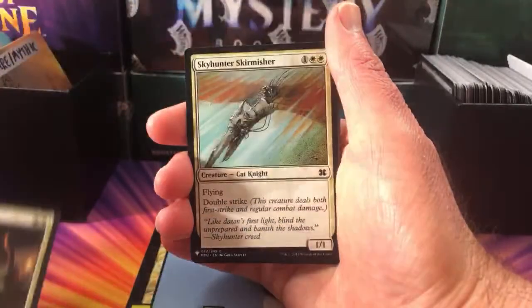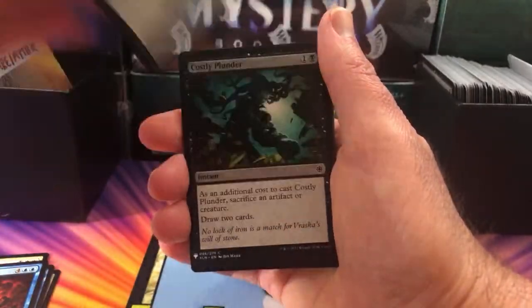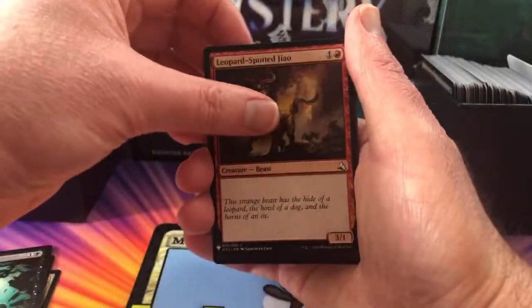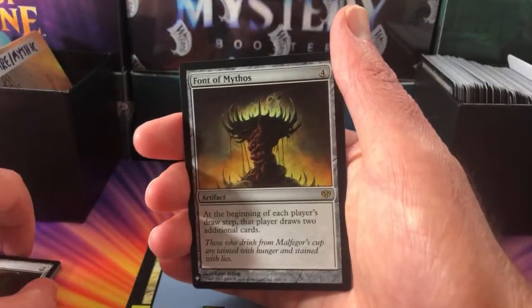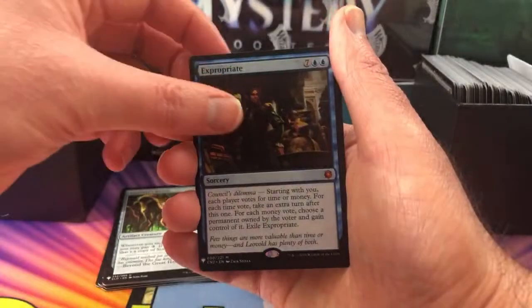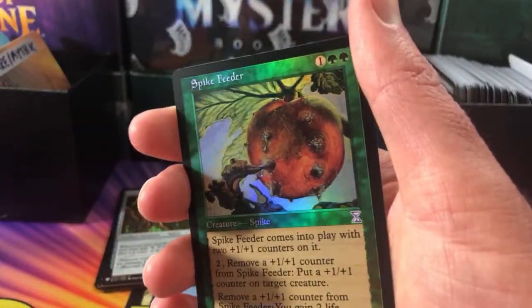We have Village Bell Ringer, Sky Hunter Skirmisher, Fleeting Distraction, Mahamoti Djinn, Disowned Ancestor, Costly Plunder, Leopard Spotted Jiao — I don't think I've seen this card before, very cool. Barging Sergeant Revive, Dirkwood Bailiff, Rosemaine Centaur, Sorcerer's Broom. And the rare is Font of Mythos — I don't think I've seen that one either, very cool. A mythic Expropriate — that is a tasty pull indeed! And a foil Spike Feeder — what on earth is that, very strange. Some nice old school cards there for you Brian.